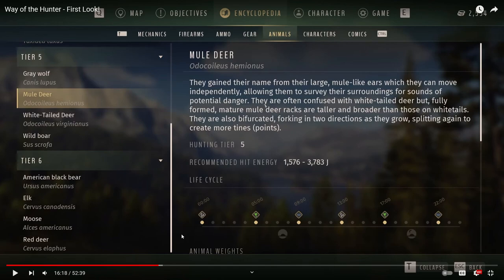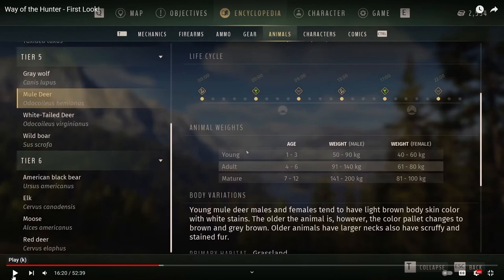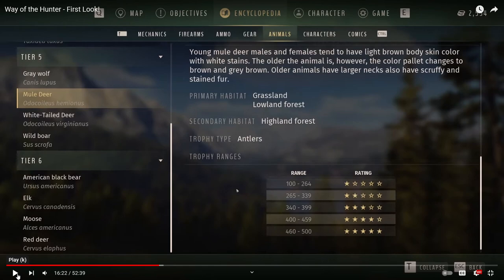There is an encyclopedia — once you find three different areas where, for example, mule deer drink or rest, it fills in different parts of your encyclopedia. You can see everything about the mule deer: Hunting Tier 5, recommended hit energy 1,576 to 3,783. You can see their schedule throughout the day — midnight they're sleeping, at five they go and eat, at nine they go and drink. There are also different weights, habitats like grassland, lowland forest, and highland forest, and trophy ranges.